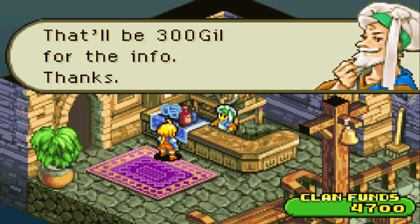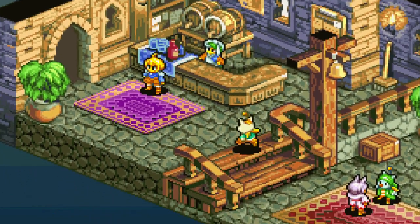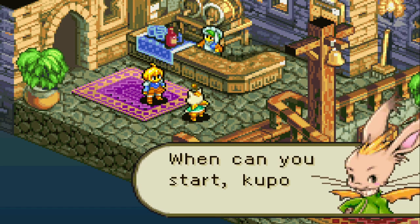Herd Picking is the first mission. There are 24 story-based missions in this game, so there will be 24 parts to this let's play. After you choose the mission, Montblanc comes up to you and agrees to go along.